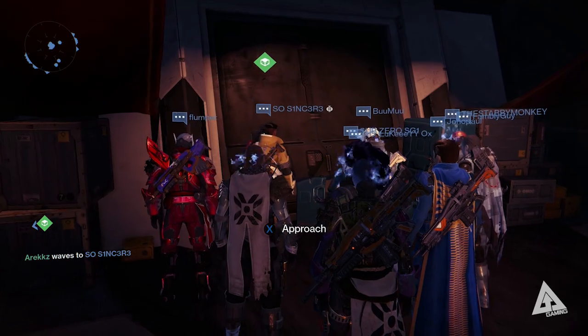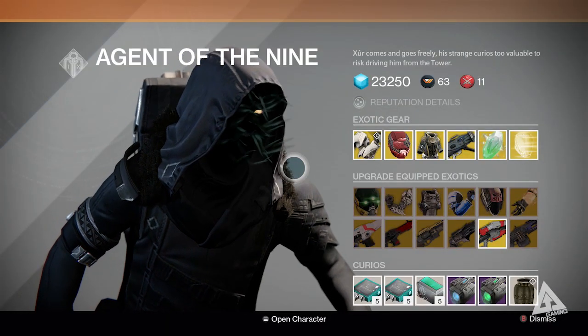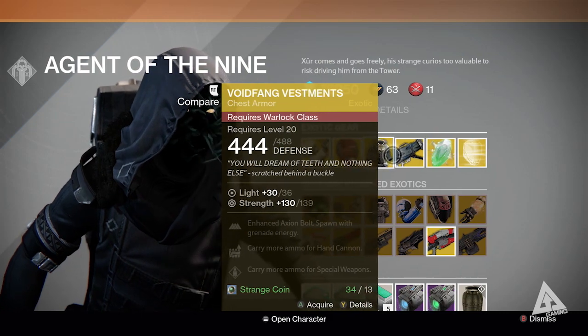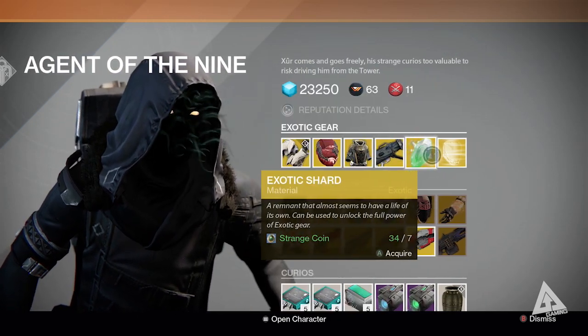Advanced warning, Warlocks, you might want to sit down. Along the top row is his usual array of exotics for sale — one for each class going for 13 strange coins, a heavy weapon this week going for 17 strange coins, an exotic shard going for 7 strange coins, and an exotic helmet engram going for 23 motes of light.